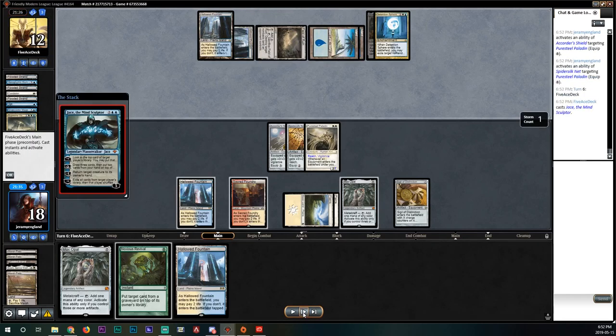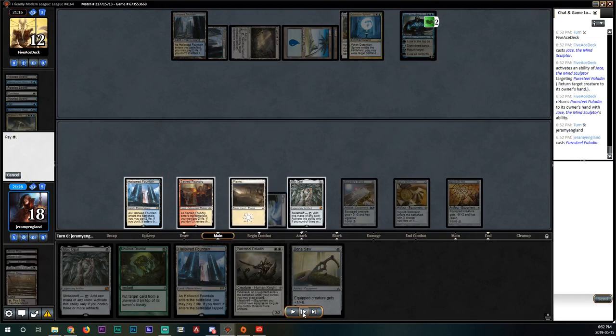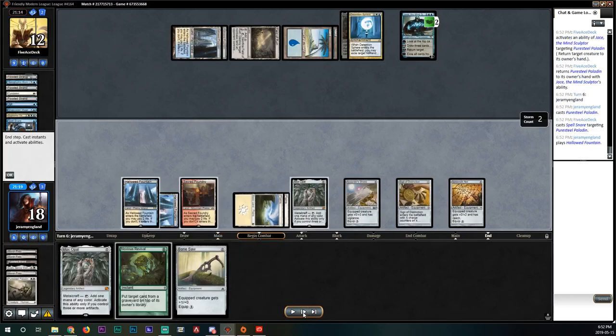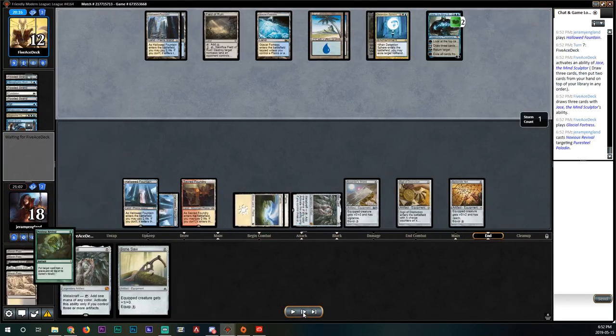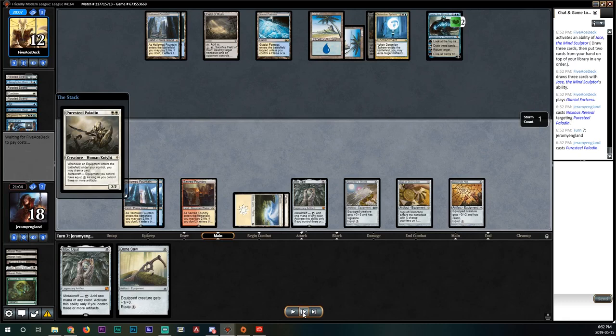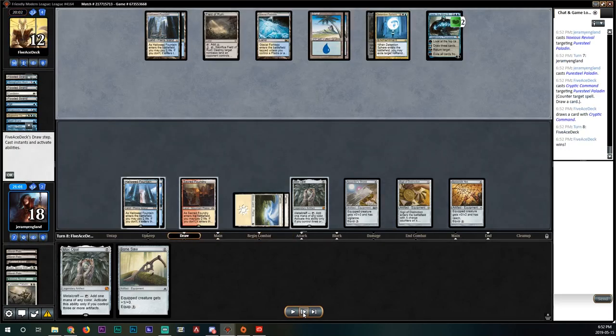Our opponent has a Jace — they bounce our Pure Steel. They also had a Spell Snare for it on the way back down; I could have used Noxious Revival but didn't expect the Spell Snare. They start accruing lands and we put Pure Steel back on top. We try to play our Pure Steel Paladin but it gets Cryptic Commanded. We pass back to our opponent and scoop at this point after not being able to collect payoffs.